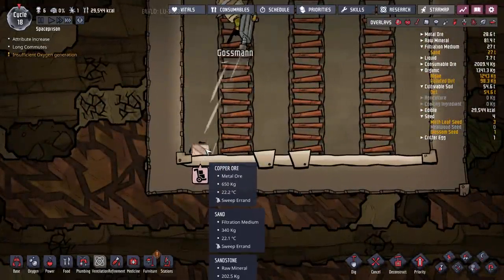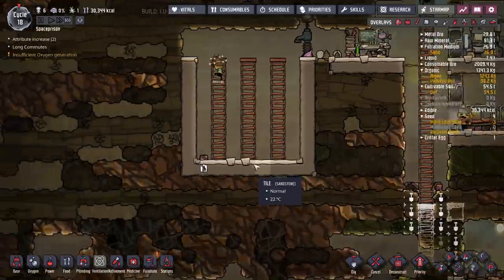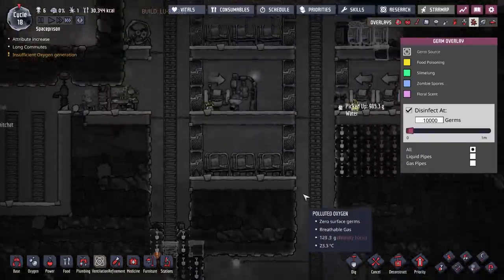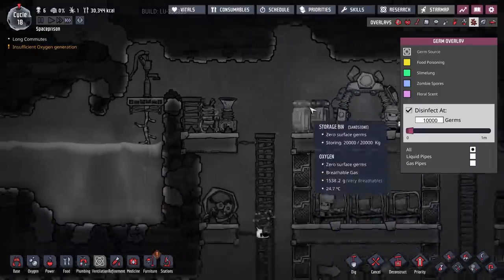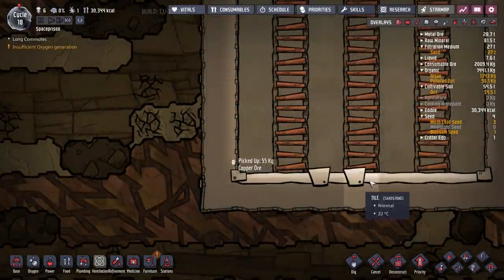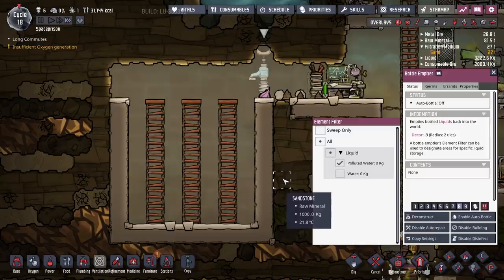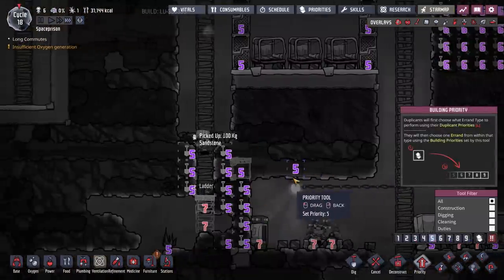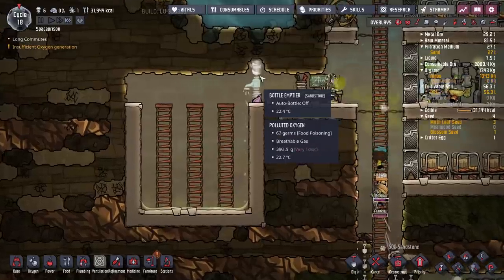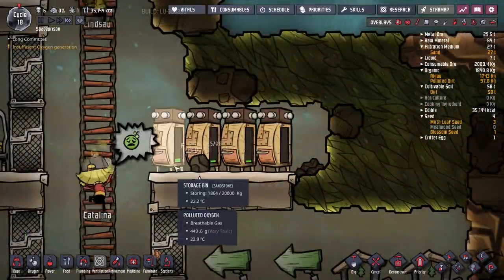We've got the last couple of items that are going to be swept up, and then we can start putting all of our polluted water in here, which will keep this area a bit cleaner. We're still okay on germs — as long as we don't get any germs into our base, we're going to be fine. We've got plenty of oxygen, so that will get rid of germs. Let's set this to polluted water and put it on an eight, then up the priority to seven to get it all opened up. Fantastic — it's going to start being picked up from there.